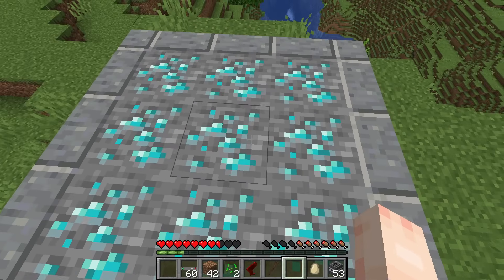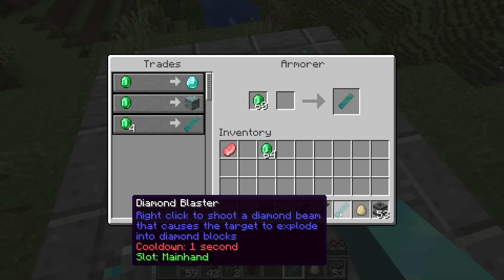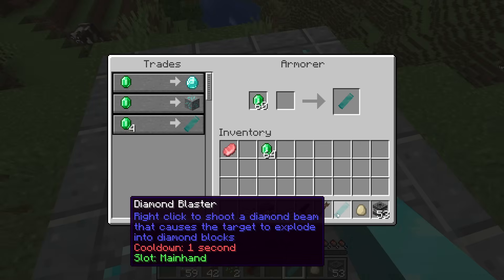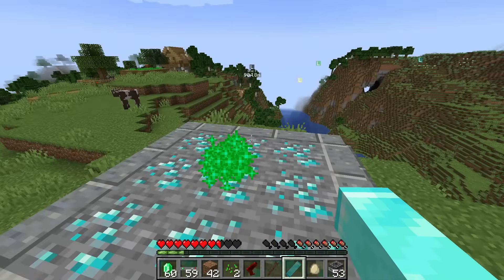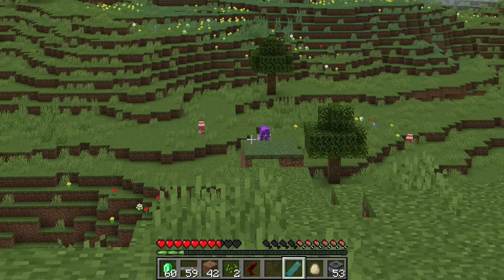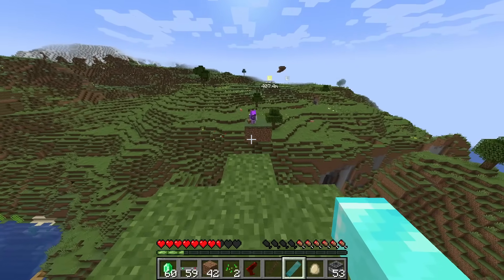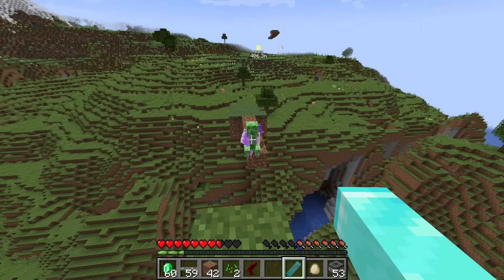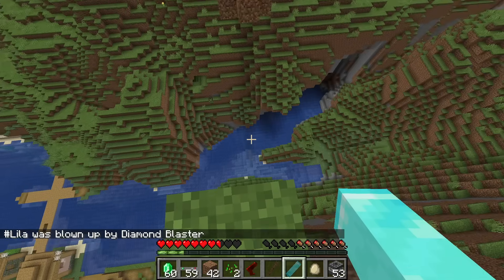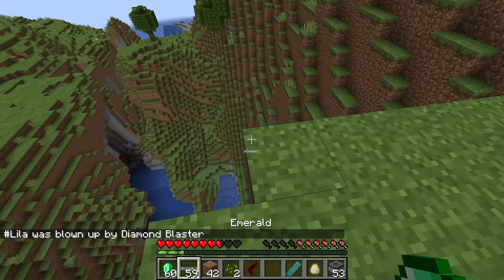Whoa, are these diamonds? Let me try to trade with this diamond block. I could get a Diamond Blaster — right-click to shoot a diamond beam that causes the target to explode into diamond blocks! That means if I kill them with this, I'll get a bunch of diamond blocks! Lila, what are you doing on my bridge? I'm trying to build across it. Wait, it didn't give me any diamond blocks though — maybe it's because I did it on a bridge.